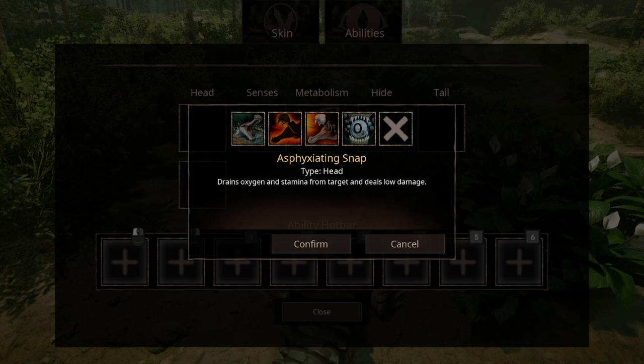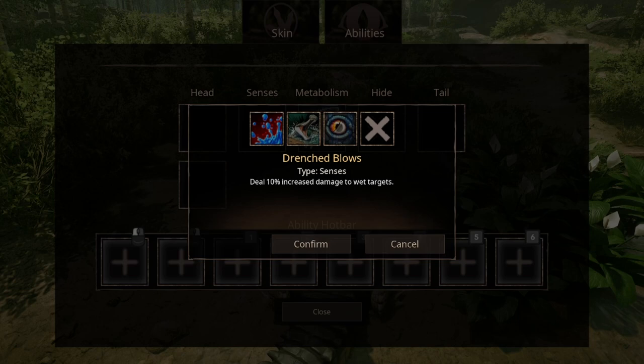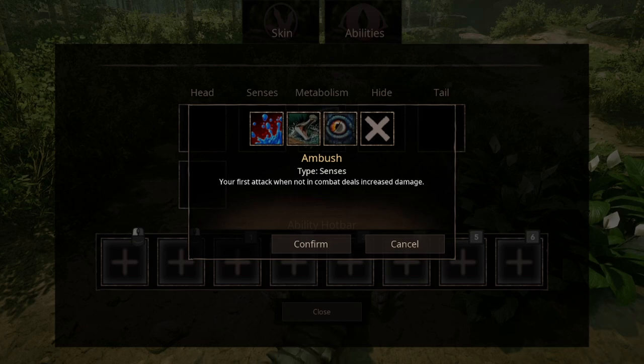Asphyxiation Snap is basically just a chokehold, but with your mouth. For Sensibilities, you have three options. The first one is Drenched Blows — short version, you like them wet. Then we have Ambush, which I feel like it takes the saying 'luck favors the one who strikes first' a bit too literally.